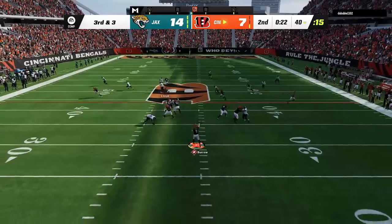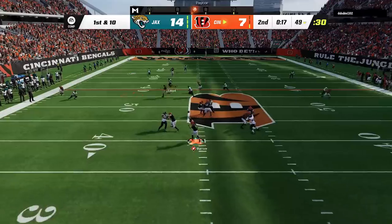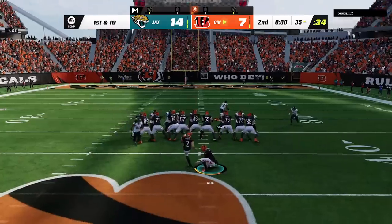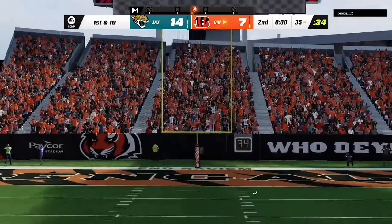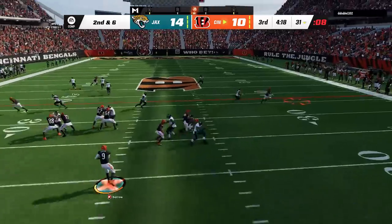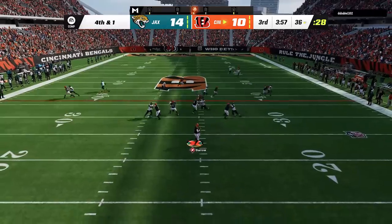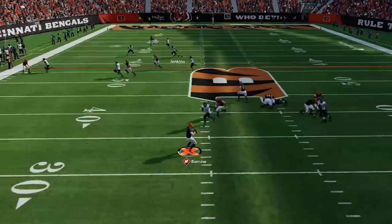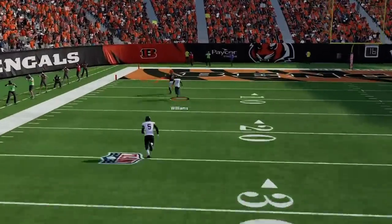Back on defense, I try to switch it up to a highly experimental defense out of the cover 3 lock, and it works enough to slow him down, but he still gets into field goal range to end the half down four. He also gets the ball to start off the second half, and I start to drive strong, forcing him into a quick fourth and one from inside zone territory, before Joe Burrow easily picks up the first down and then bombs it up on the next play to take the lead.